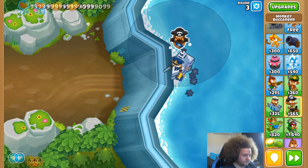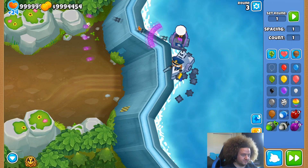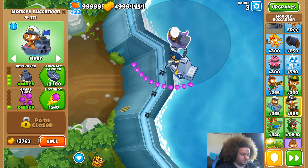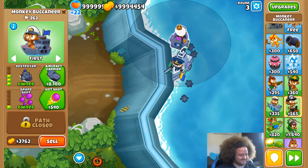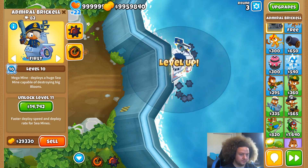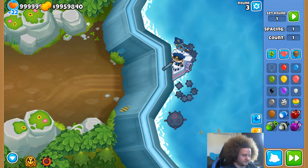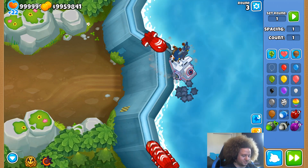Let's try a Destroyer with Grapes. As you can see, the balloon now comes out the other side — this map alternates direction as well. If we use the Naval Tactics ability, we now get a super speed boost on our buccaneer. Leveling up to Level 10, we get the Mega Mine. Resetting quickly and sending a MOAB — it just destroys it instantly.